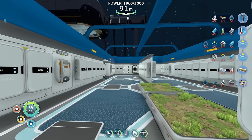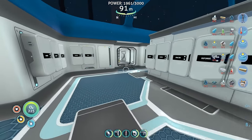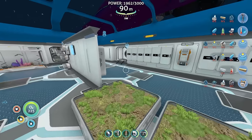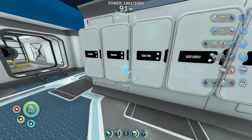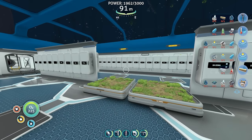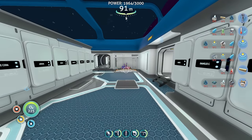Hello and welcome back to Subnautica. In the last episode we built this base, and as you can see if you've been following the series, I've added to it since, with all of these storage containers that can fit pretty much everything in the game you could possibly need, including stupid stuff like bulb bushes which I have none of, would you believe. Today what I want to do is go down into the inactive lava zone and see if we can get some kyanite and continue the story at the alien thermal plant, but before I do that I have a few things I want to make.